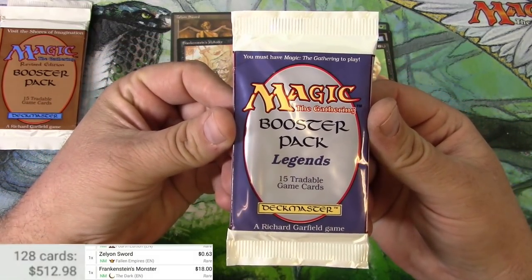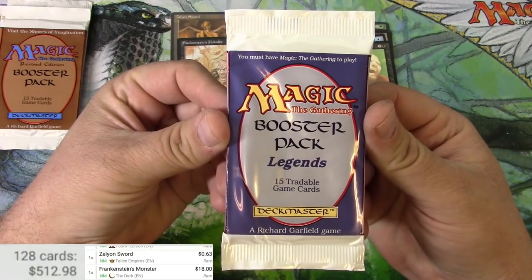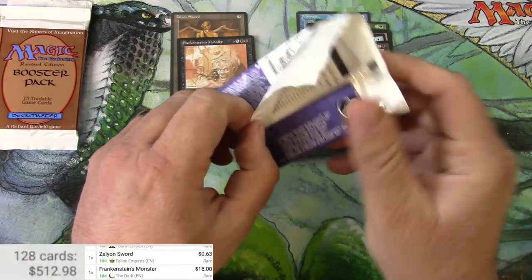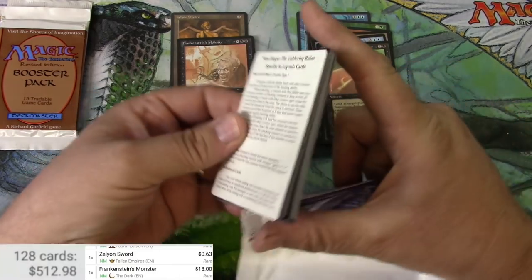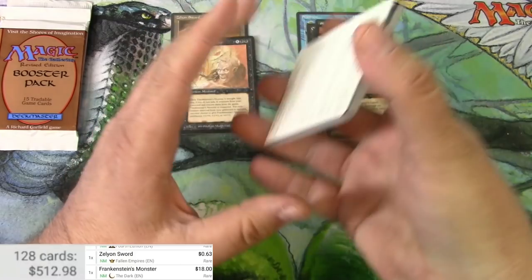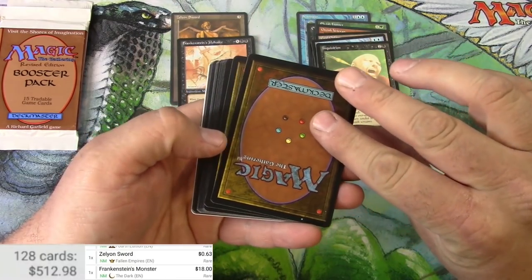A pack of Legends — this will be only the second pack of Legends I've ever opened. There are a couple of cards I'd really like to get out of here. I'm going to do the backwards pack — I believe the rare is the last card there, so I'm going to flip these as I go.